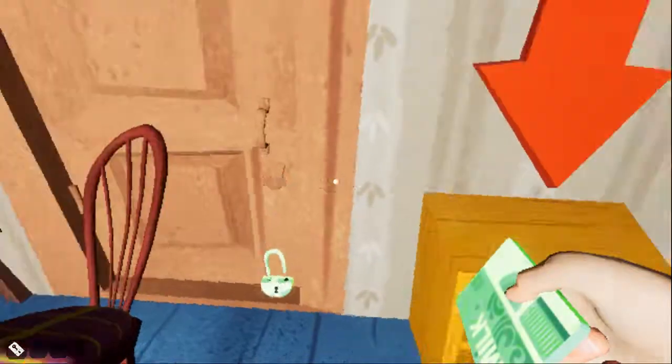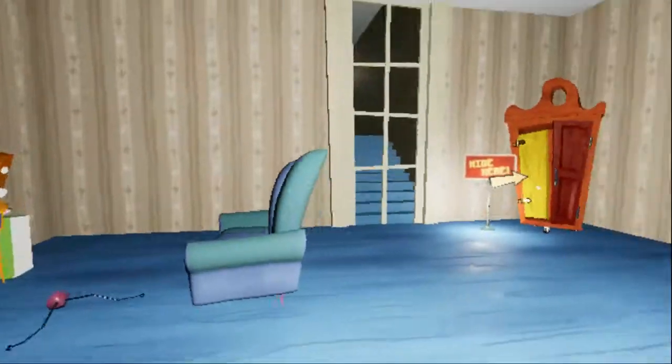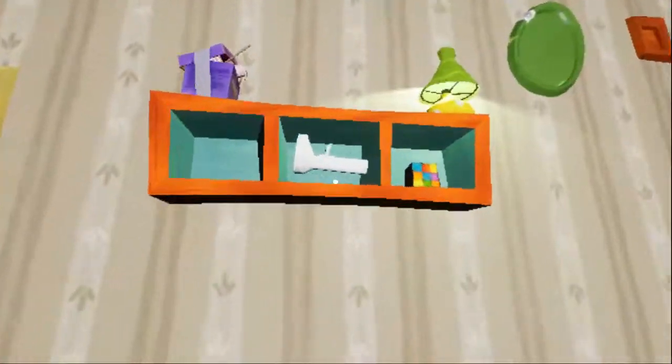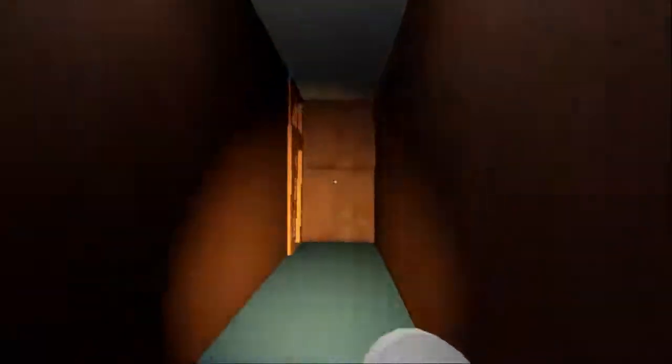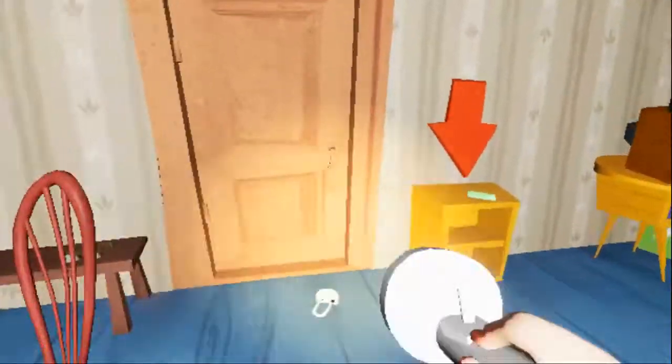This is called Dark House Mod 2 and I guess we're already figuring out the house. Let's look around... The neighbor's not here. That door is locked with some sort of key. We got a flashlight — I hope it's workable. It's workable! He's moving the flashlight differently. I guess that's part of the update.